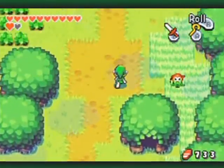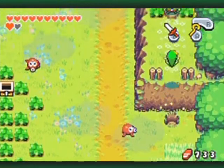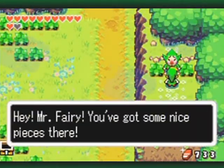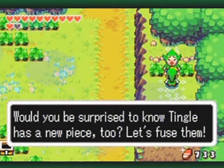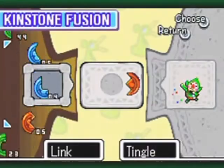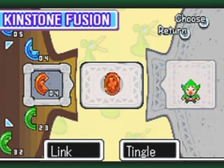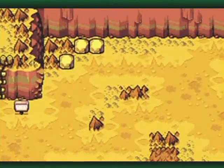I think you know who I'm going to be fusing with because you can hear the malice in my voice. Yep, Tingle's got another fusion. Tingle says you've got some nice pieces, and asks if you'd be surprised to know he has a new piece too. Let's fuse them. I hope you didn't touch this barehanded. That's the second fusion with Tingle.